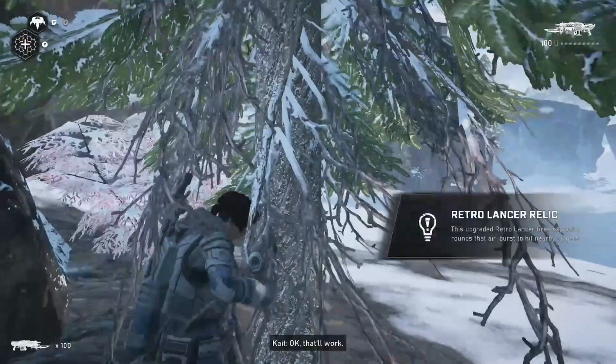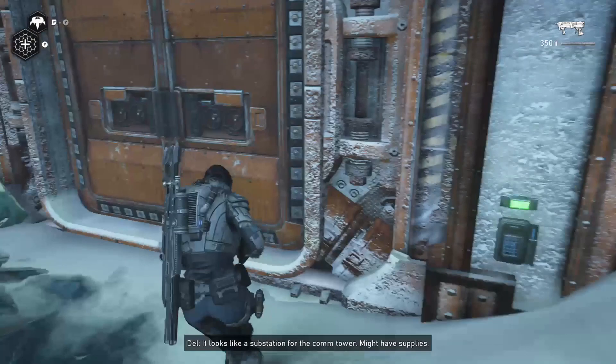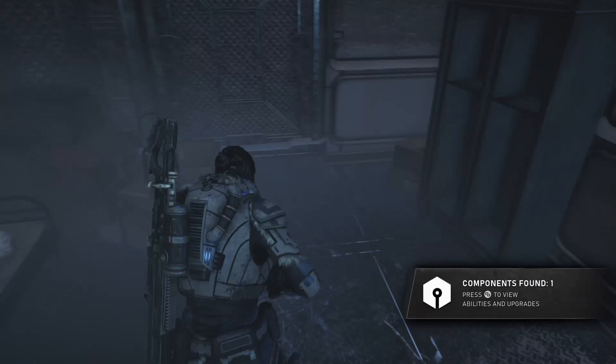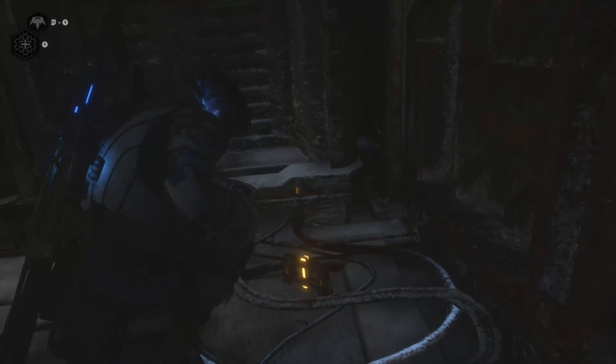After this, proceed southeast towards the eastern comm tower, where you'll find the comm tower substation. Proceed inside where you'll find one component and one collectible. Next, we can proceed on towards the comm tower itself. Once you've made your way inside the comm tower, walk down the stairwell and hug the wall to the right where you'll find components on the ground.